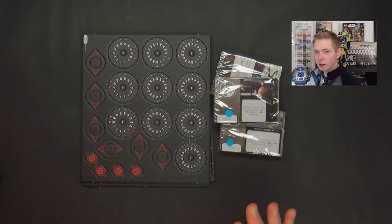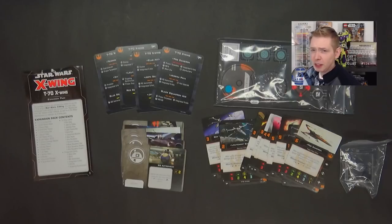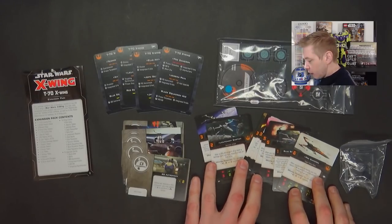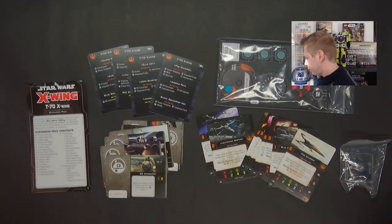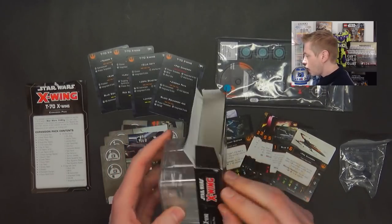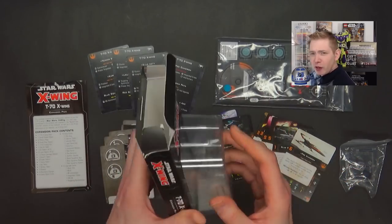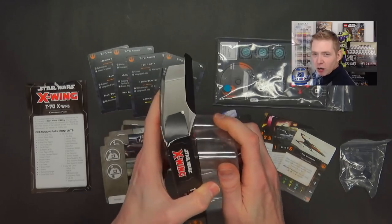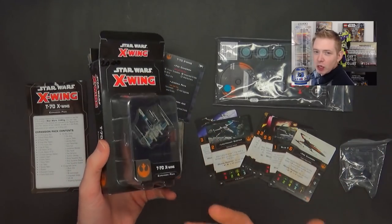It might be about half the price of the original conversion kits, but you're still getting a solid amount of content to get your ships upgraded to 2.0. The T-70 isn't anything new expansion-wise, but you get a ton of content — 12 ship cards, 6 upgrade cards, quick builds on the back, plus all the tokens you need. I like FFG's new packaging too: it puts a wrapper around the actual shrink wrap, so storing your mini is much easier, and it makes it harder to steal the ship from retail.